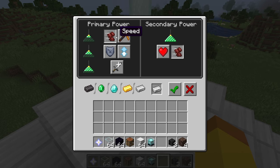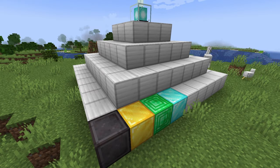The level of the status effect and range of the beacon depends on how many levels the pyramid underneath the beacon has. The pyramid must be composed of mineral blocks like diamond, gold, iron, emeralds, or netherite. If you want to know more about the beacon, I'll have a card on the top right.